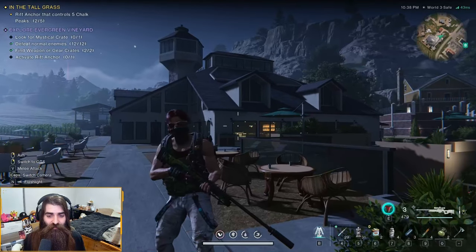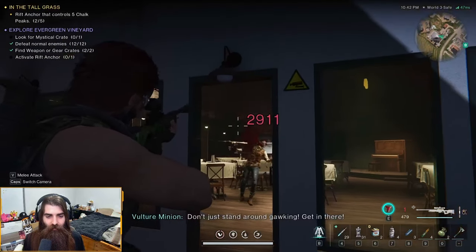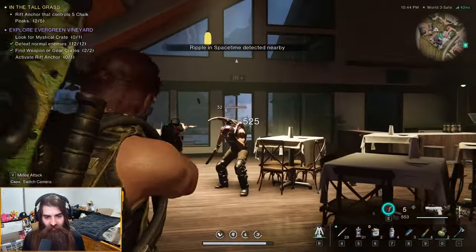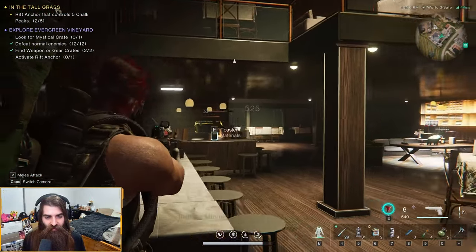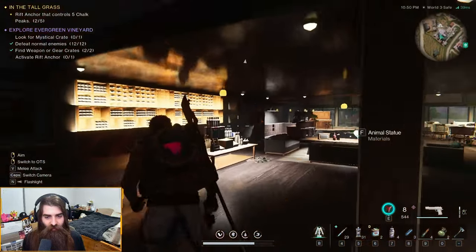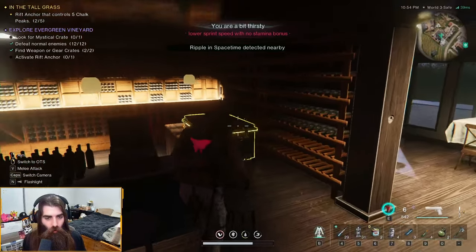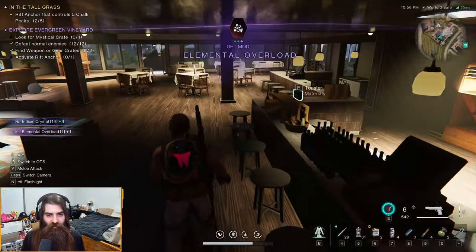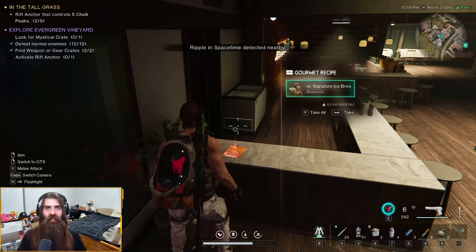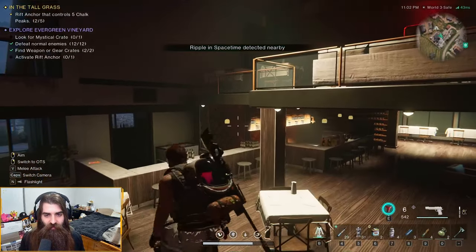Look at this snazzy house, sick! There's got to be some sick stuff in here. Oh I see it — oh shit, hey man I'm just trying to steal your mystical crate, you got some cool little treasures. If you guys are gonna hide, I'll just Rambo you down. At this point in the game I'm like made out of half steel. Gear crate — boom, very nice! Recipe — boom, for the signature ice brew.